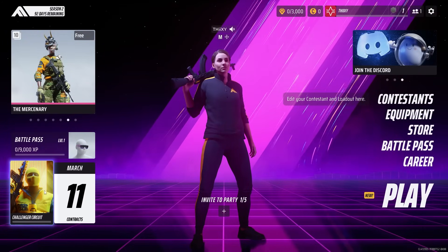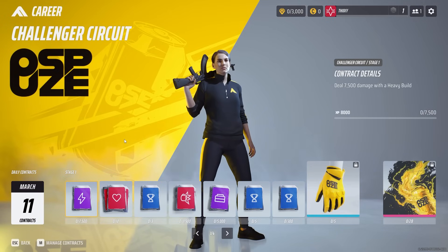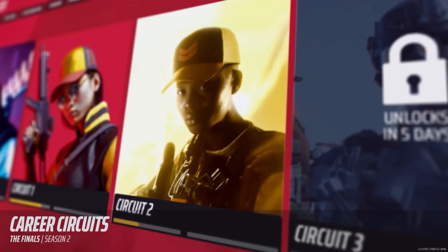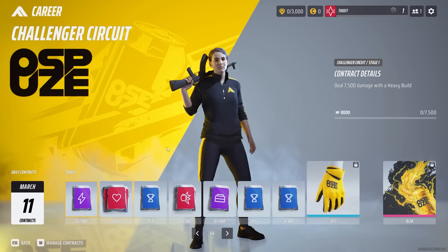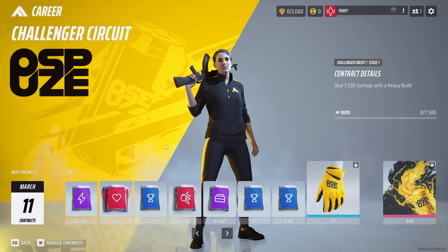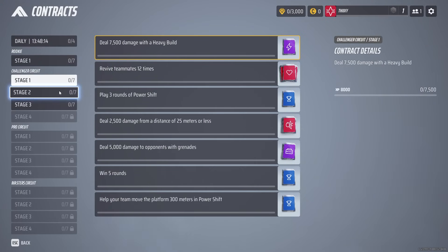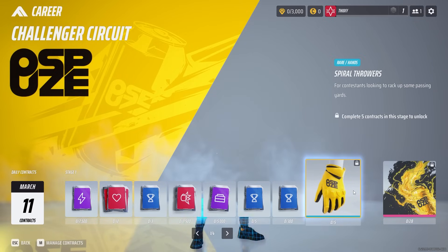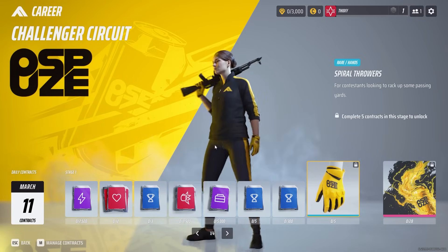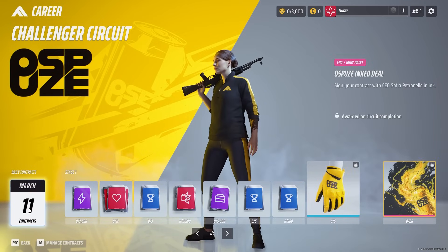You may notice in the bottom left we actually get a new way of unlocking content in the game. It's called Circuits, and essentially you, as the contestant, will be sponsored by a company in the lore. In this case, Mumu's Ospoos. The company will give you contracts to complete in order to unlock that sponsor's cosmetics. You start off as a rookie, but you'll be able to earn all the way up to Masters and unlock the signature cosmetic — in my case, an Ospoos tattoo.